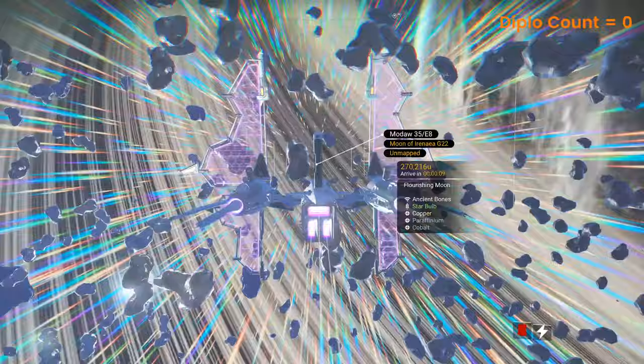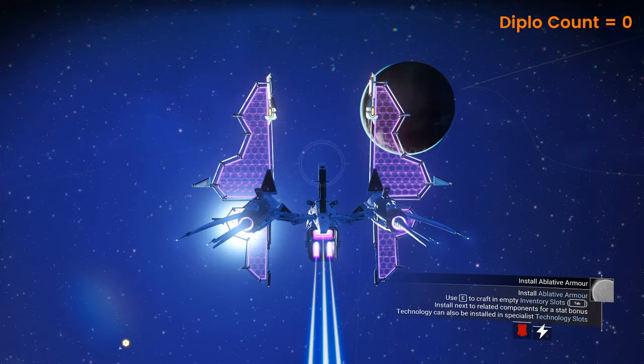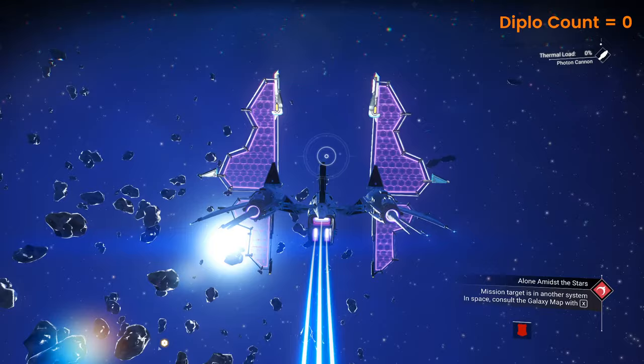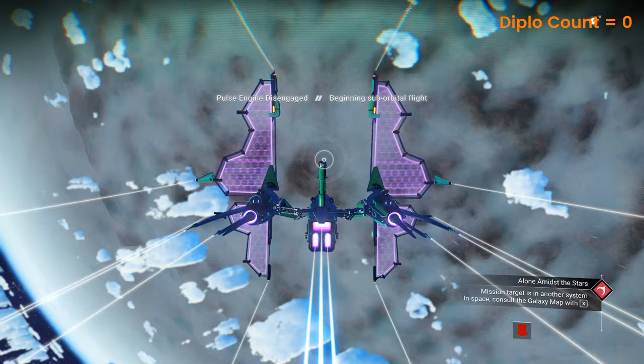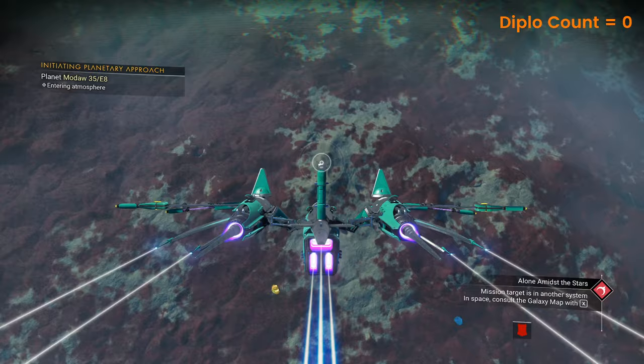Oh, flourishing — with ancient bones. There it is, there's a light side. I think it's purple, brown, reddish, purplish, white — red and white. Might be interesting.